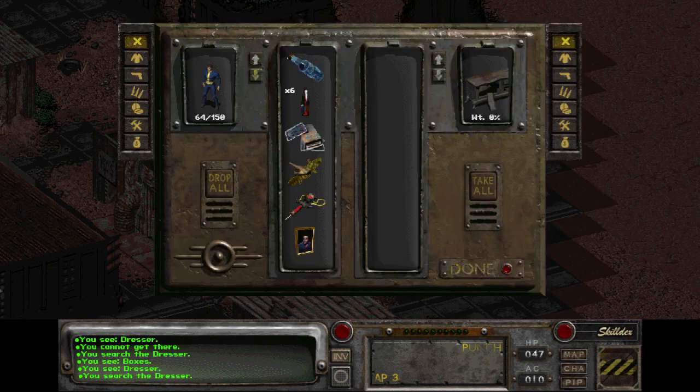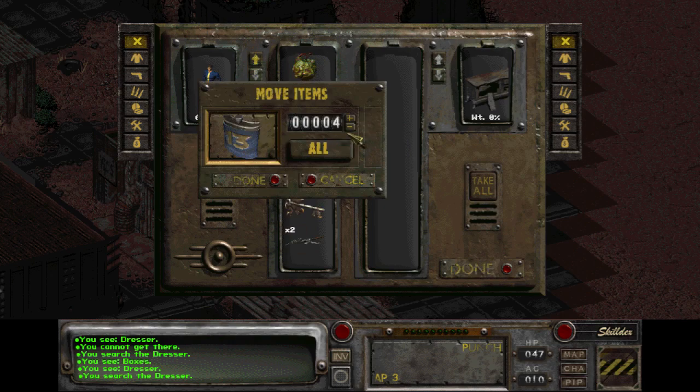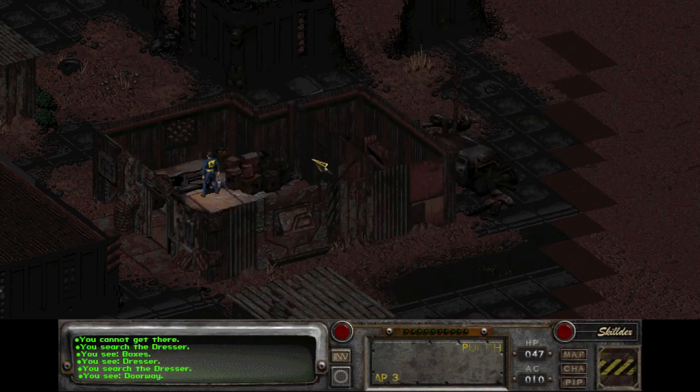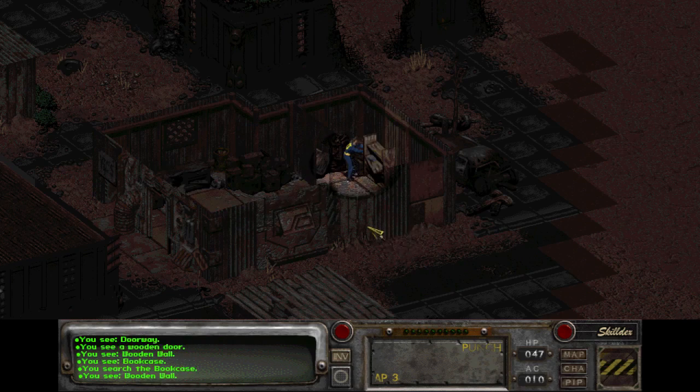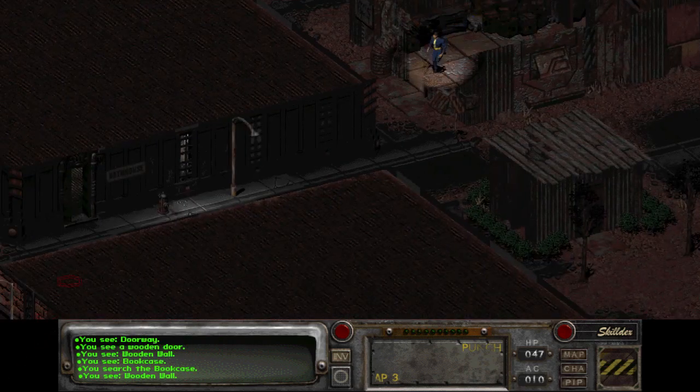If you take this flask, you only need one and they take some weight, so my advice is always take only one. Over there you can get an extremely important radio part and a gun.